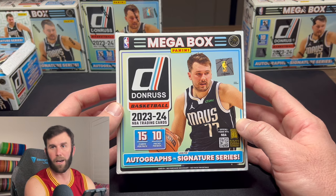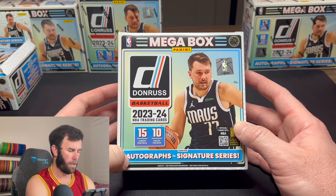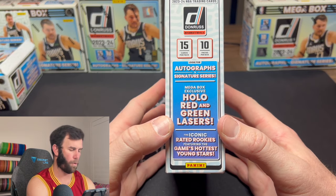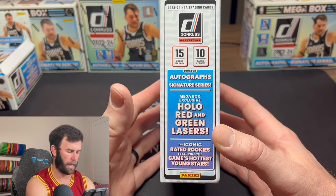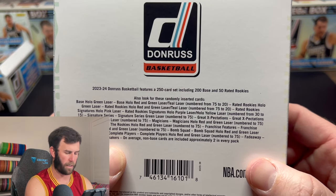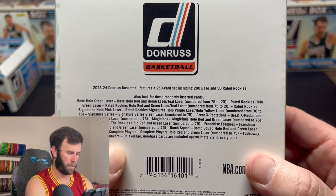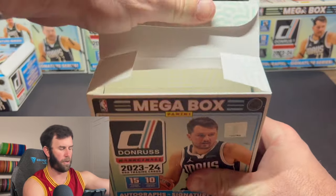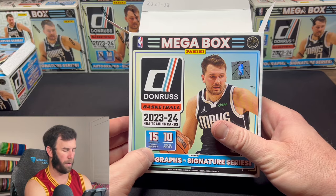Really what we're searching for out of these are going to be the Wembys and the top guys, as well as the rookies. You can pull autographs in here — we did not pull one in the blasters but you definitely can. We're also looking for the hollow red and green lasers exclusive to here, and we'd love to pull some numbered cards. You can get teal lasers down to 20, and also pull signature series green lasers numbered to 75.